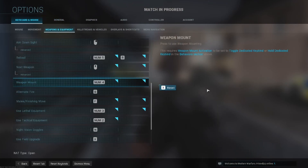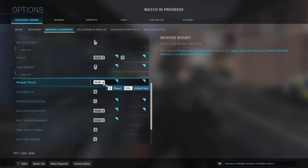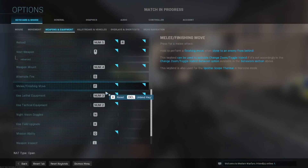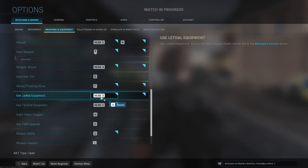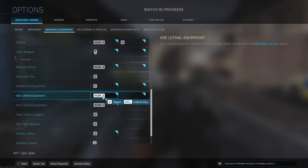As far as weapons and equipment, with the way I named the buttons on the mouse — the button at the top left of the left click is number four, which I used to quickly mount instead of having to press Z. Number five is for reload, though I could also reload by pressing R and I'm probably going to change that since most of the time I just press R anyway. Number two is for my tactical equipment and number three is for my lethal equipment — my lethal grenades.